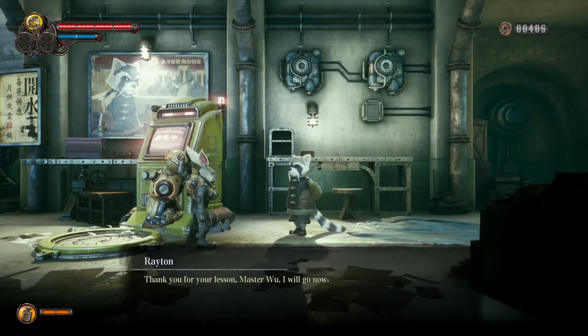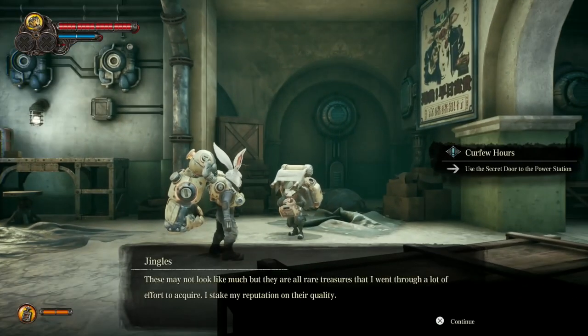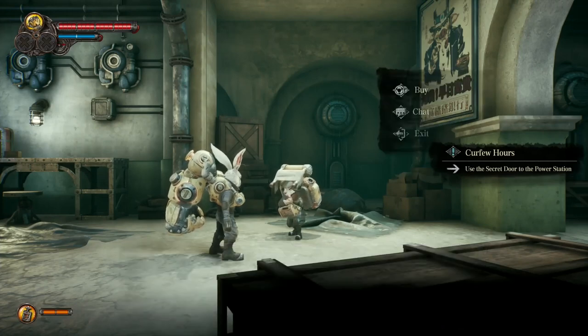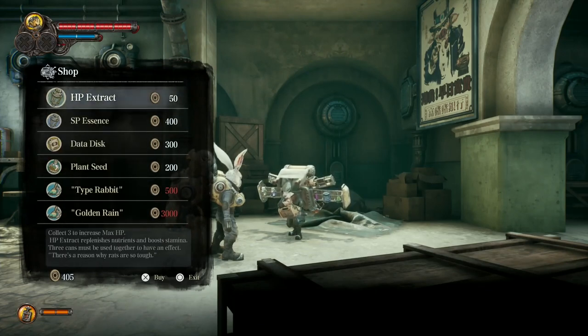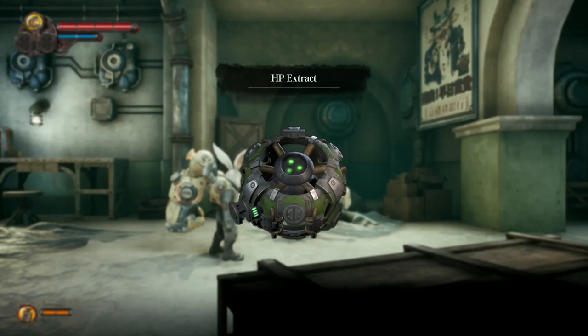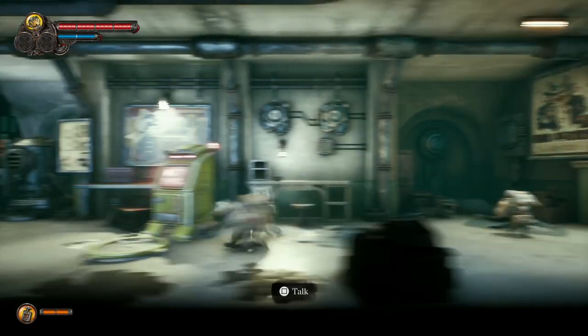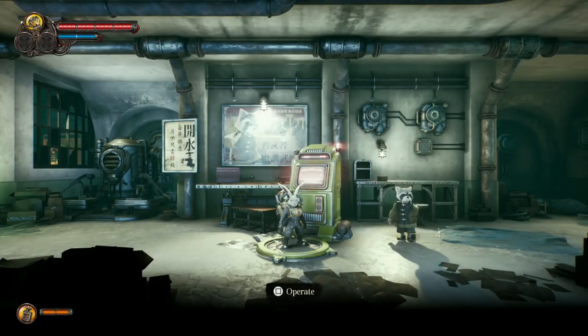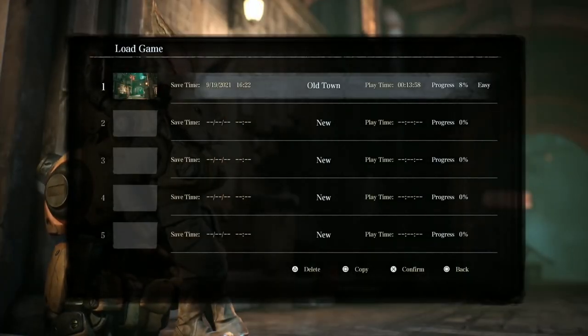Just before we finish this part, we're going to head over to this guy — Jingles. All we're going to buy from him is an HP tank for 50 coins. That's all we want — not going to buy anything else because it's a bit expensive and we need to save our money for later. By the way, all these NPCs that you're coming across will later move into the main hub area, which we'll get to in a few parts. That's it for part one — thanks for watching. I'll see you on part two.